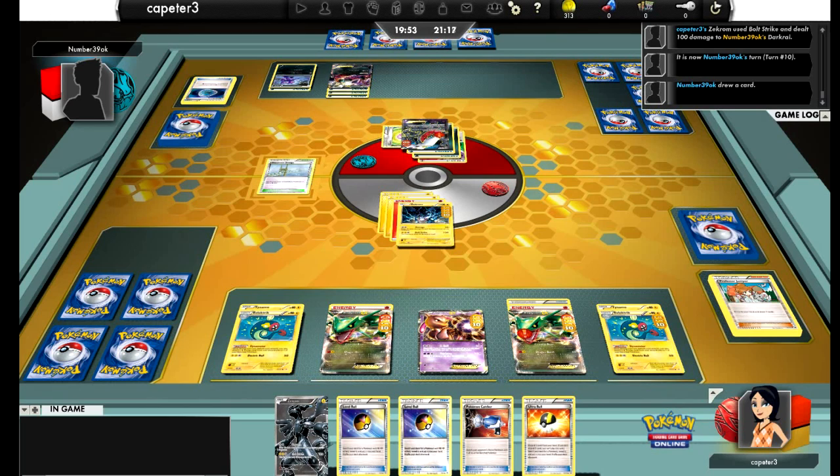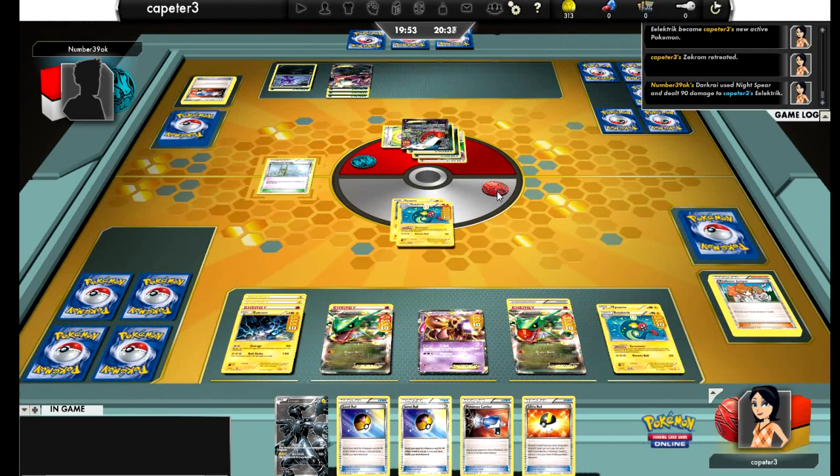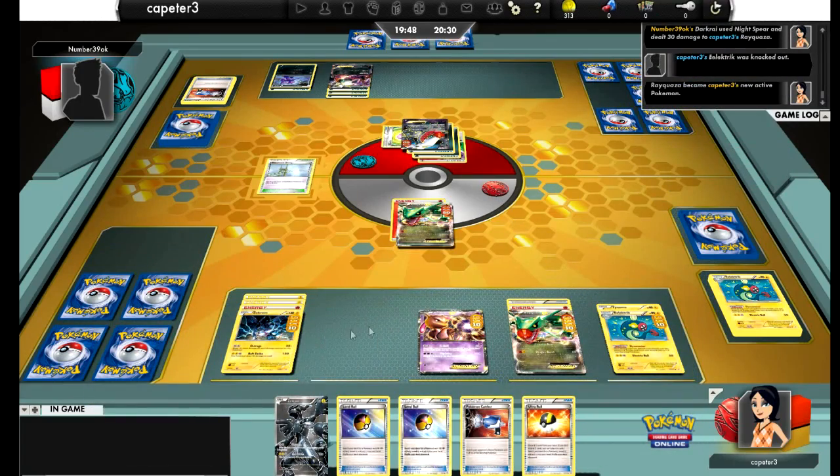He's got kind of an interesting predicament too. That Rayquaza has like 120 or 130 on him. My other one has 80. Probably his best move would just be to take out the Zekrom and put 30 more on the Rayquaza that has all the extra damage. So here he catches up — healthy Eel. Takes out that electric and puts the 30 on the Rayquaza, which puts him within sniping range next turn.